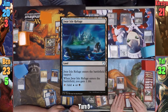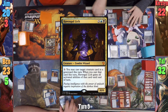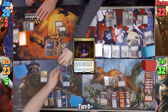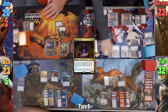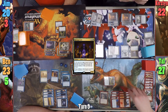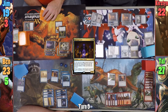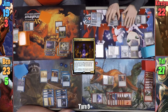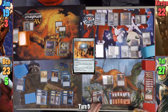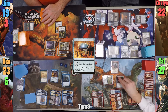Kirsten plays a Jwar Isle Refuge, gaining one as it enters. She then pays five mana to cast Havengul Lich and looks at Ben's graveyard. She activates the Lich and recasts her Nightblade Spectre from her graveyard. Moving to combat, she hits Tal for five and passes. At end of turn, Tal taps his Staff and deals one to Jim. Tal draws from the Staff and for turn, activates his Atlas drawing again, plays a Mountain, casts a Mind Stone then sacrifices it almost immediately to draw a card. Tal then casts Hazoret once more and passes turn.